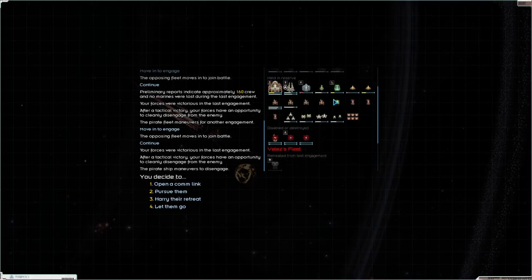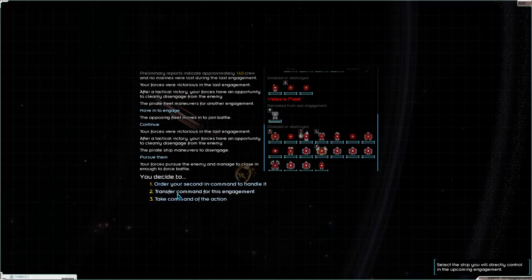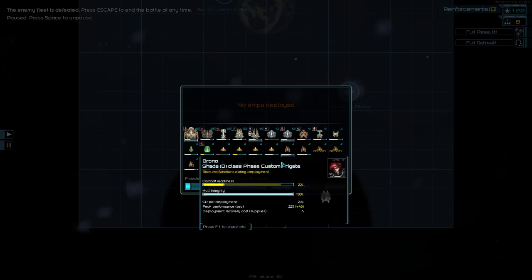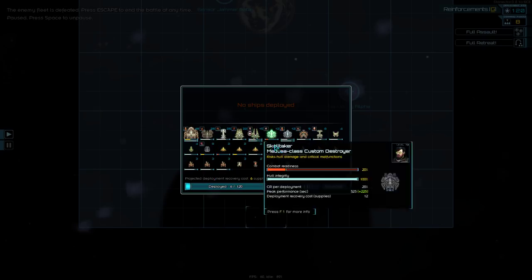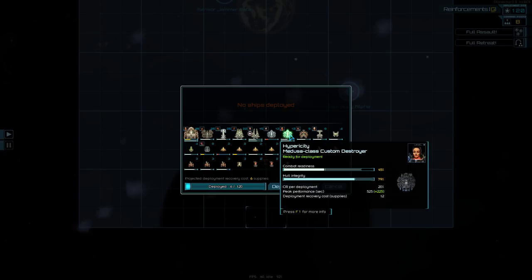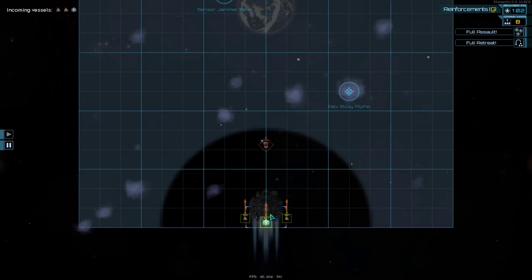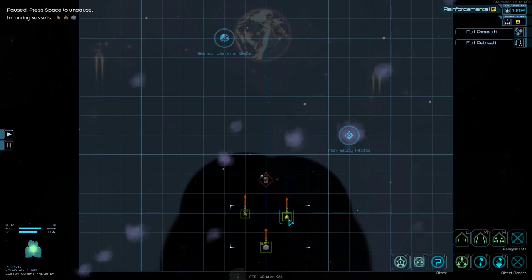Alright, so this is my fleet — we lost our Condor and our Wolf and our Vigilance. That's fine. Let's pursue. Who are we gonna pursue with though? We need fast ships. Pursuit fleet shall be — I would like one of my phase ships to actually be in it. If we can capture that ship, that'd be kinda cool.